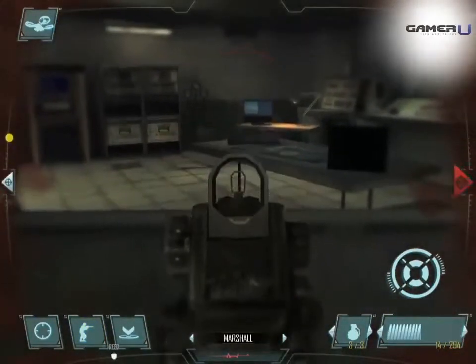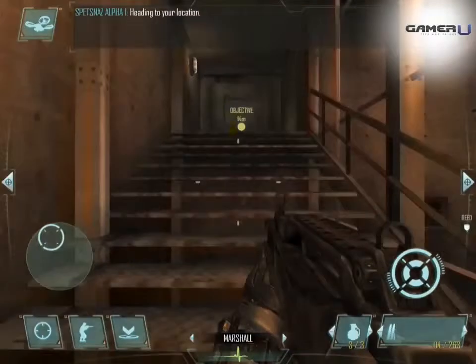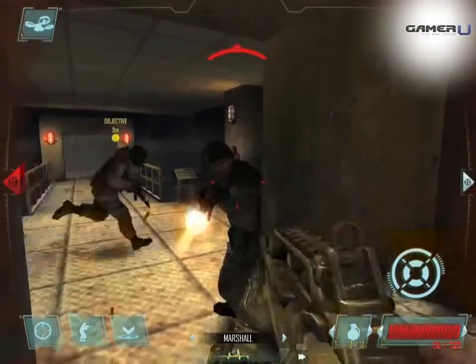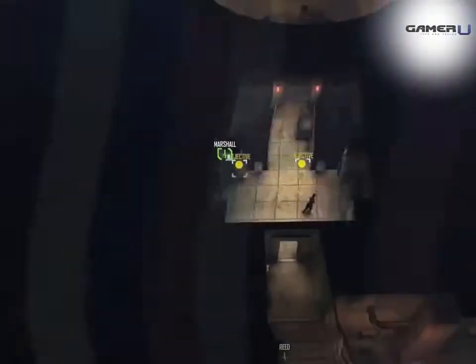Walk into the room and grab the intel on the shelf. The best strategy to speed up the objective is staying next to the objective while he hacks the computer. The enemy AI will always head towards him, so it'll be a shooting gallery, and it'll prevent them from firing at him, speeding up the hacking process.